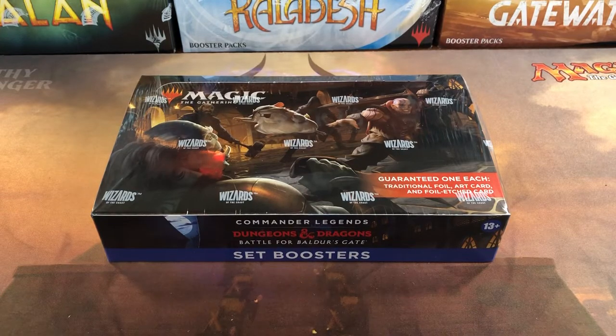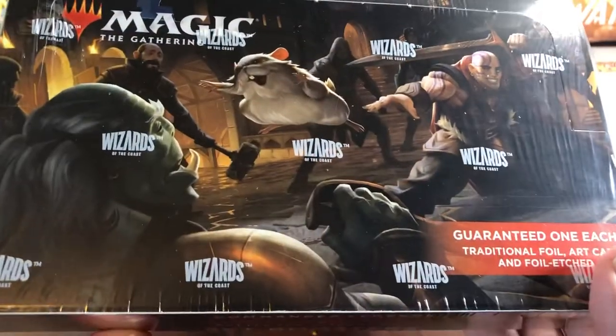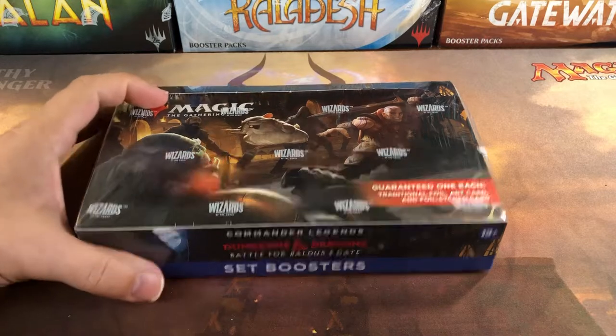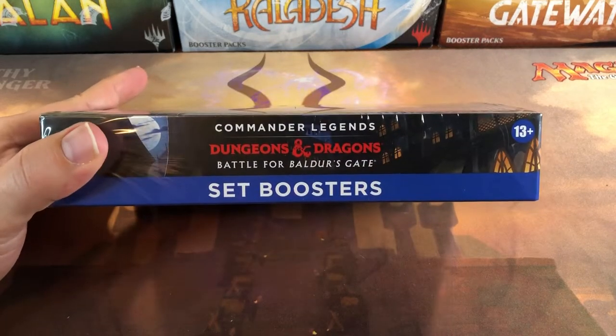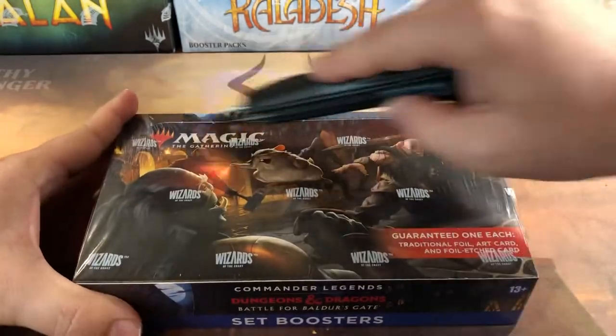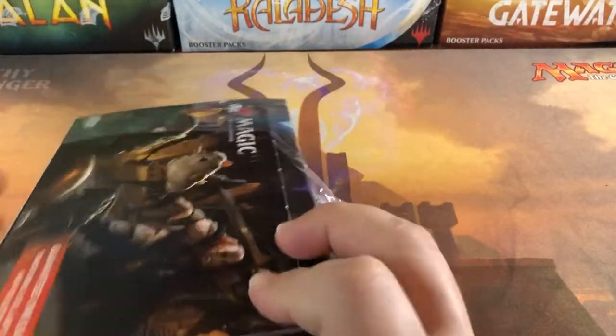Welcome back cardboard warriors, how's everybody doing today? We're gonna try and hunt down another Boo so we can throw some hamsters in some people's faces. We got another Commander Legends 2: Dungeons and Dragons Battle for Baldur's Gate set booster box — that's a lot to say in one sentence. They like to put a lot of words on these boxes.